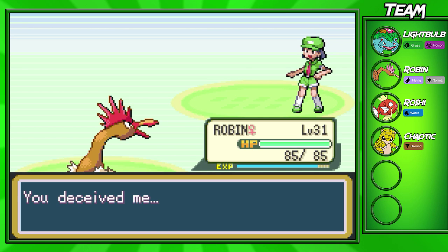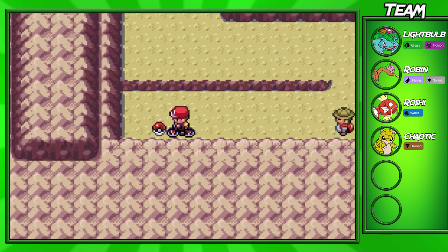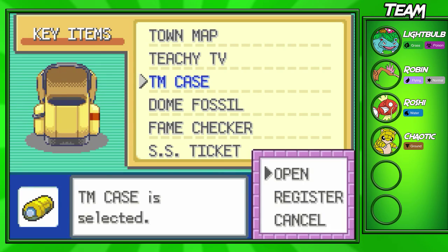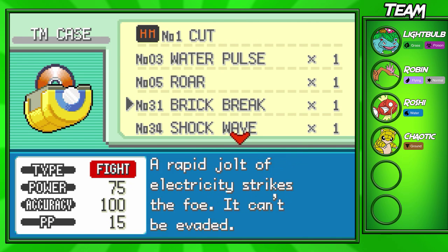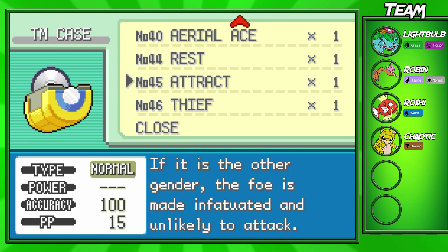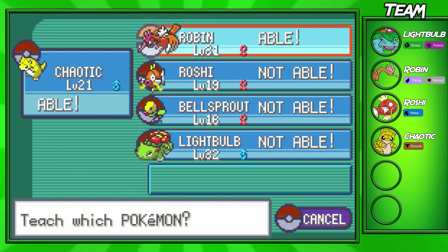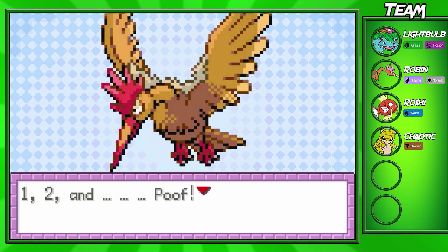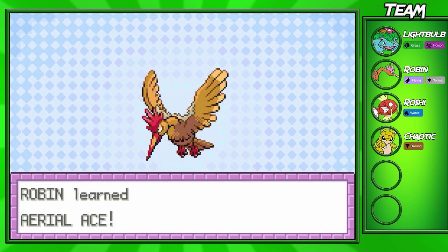Robin's going to take down that last Pokemon. If you come down here, there will actually be Aerial Ace — yes, it is. So we're going to teach that to Robin. Going into the TM Case, there are a few moves I want to teach some of my Pokemon. I was going to teach Brick Break to my Chaotic, but I thought there's a Pokemon that I kind of want it for instead. So I'm going to teach Aerial Ace to Robin and get rid of Leer, because I really don't like Leer — it's not that useful. It's better to just have another attacking move.